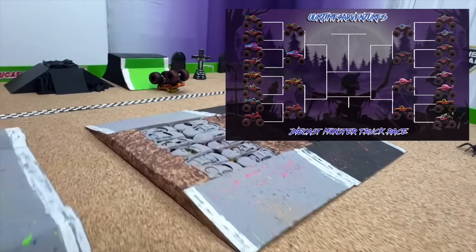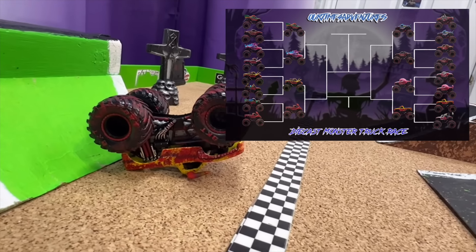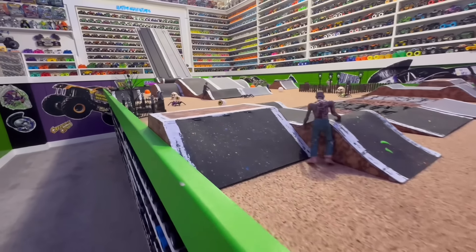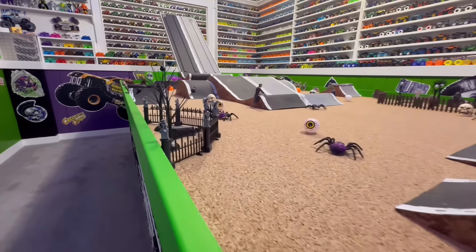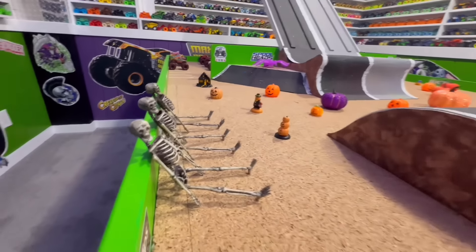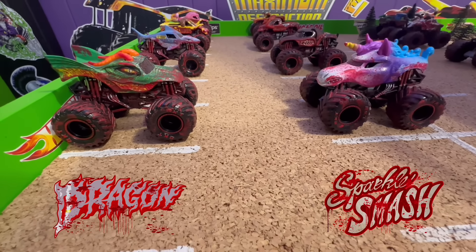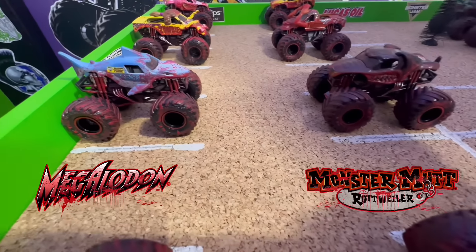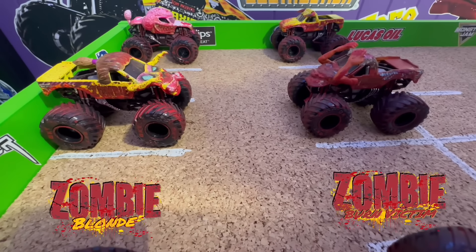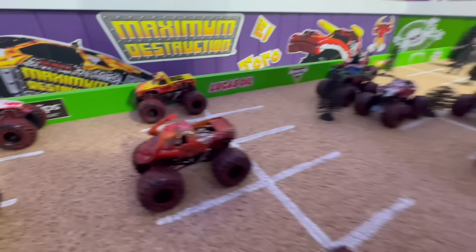It is El Toro Loco taking the win to move into the next round. Speaking of the next round, let's head over to the pit area. Now in the second round we have Dragon and Sparkle Smash, then Megalodon taking on Rottweiler, followed by Blonde Zombie and Burn Victim Zombie, then Monster Mutt Poodle taking on El Toro Loco.